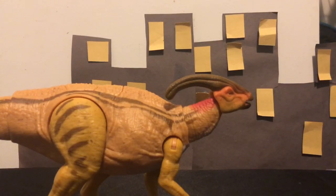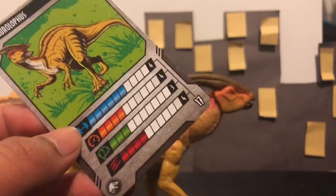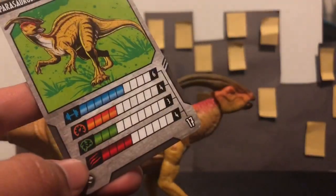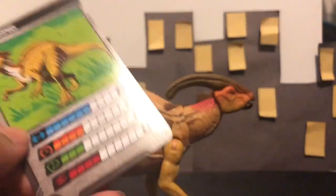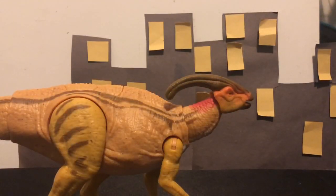Here's the Parasaurolophus card — nice art. The stats are: Strength is 6, Speed is 4, Intelligence is 3, and Attack is 4. I'm not sure what all the categories are exactly — one might be Durability. Parasaurolophus, Dino Rivals, Jurassic World. I finished recording but this is probably going to appear before the details section.